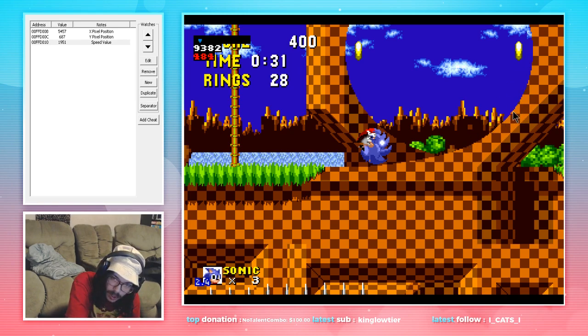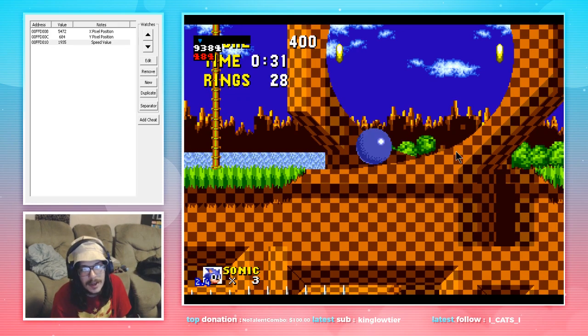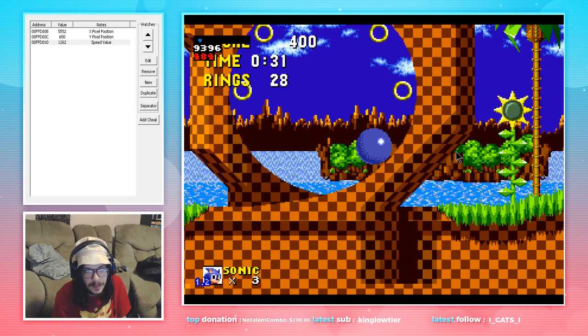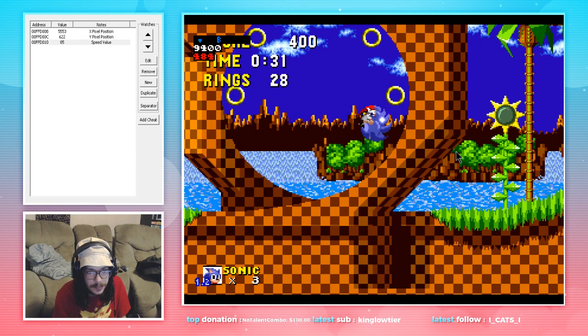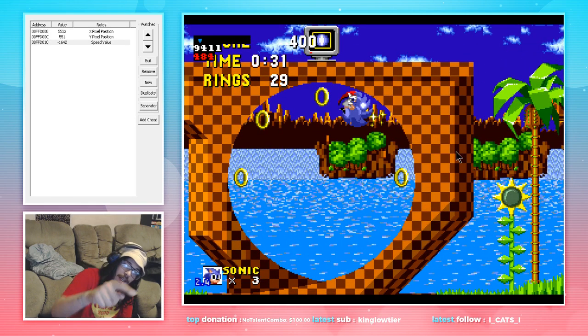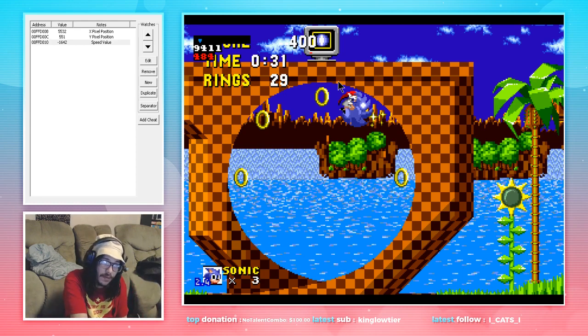Right around these rings is where we do our first jump. You're about right here — do a full jump — which will cause Sonic to hit that corner and gain more speed off of it.